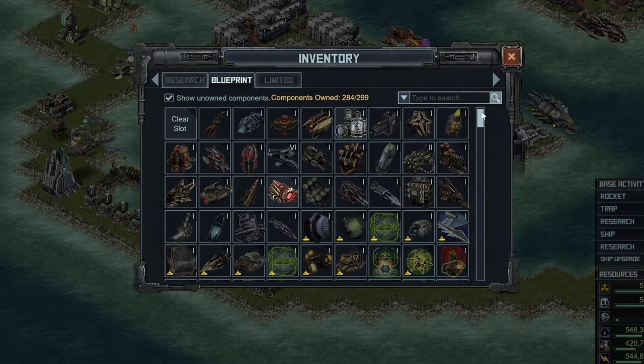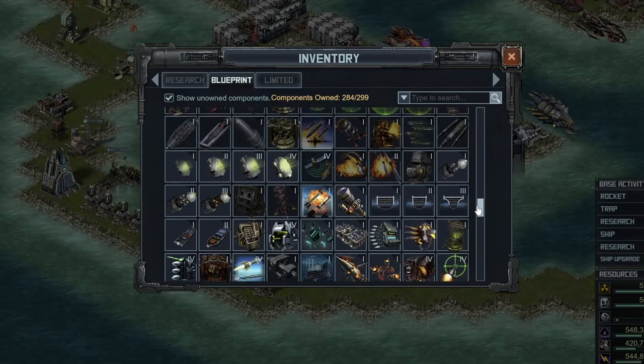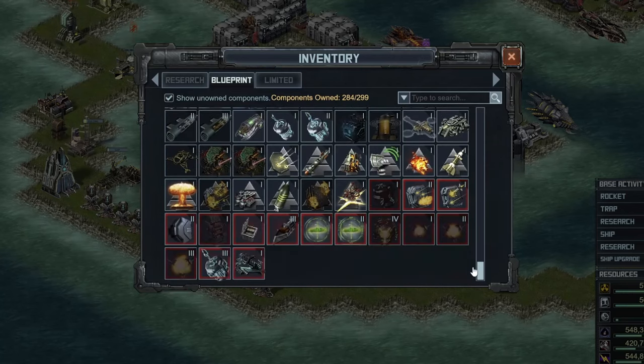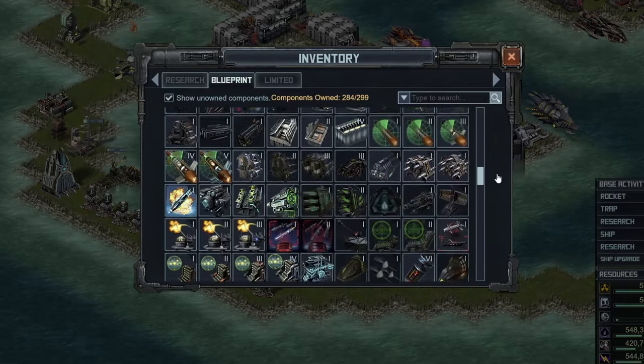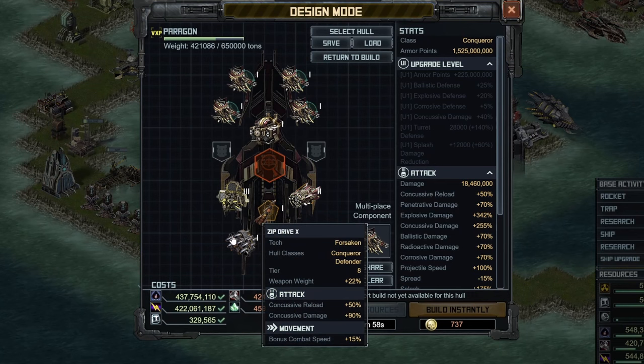Special slot number 5 — let's go ahead and scroll down and look at our list of available options. We're going to come back to one of the Concussive Reload specials later, but let's go ahead and pull up the Zip Drive X. Zip Drive Y is better, but that came out with the Badgers and it is limited to just that Defender, so you can't use that. If you don't have Zip Drive X, it's tier 8 at this point so you probably do, but just the regular Zip Drive is probably okay. This gives you reload, damage, and combat speed, which are all really nice things. Zip Drive X is an overall solid special — I wouldn't see anyone replacing that.